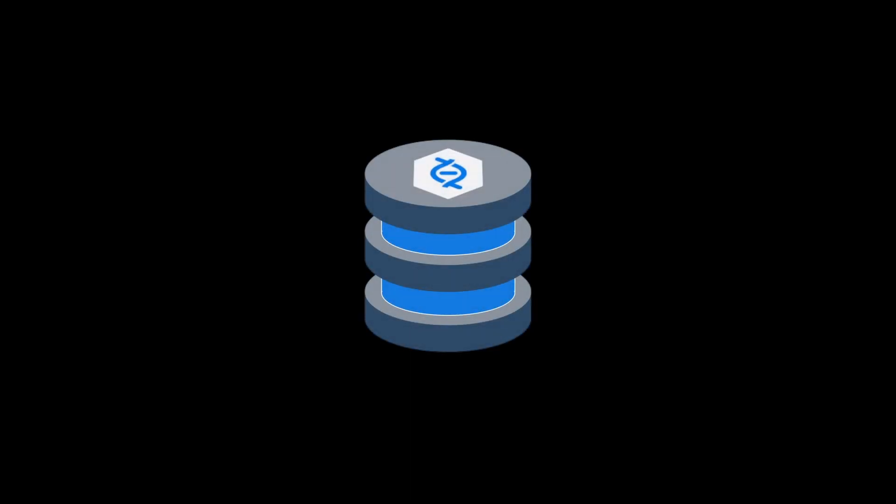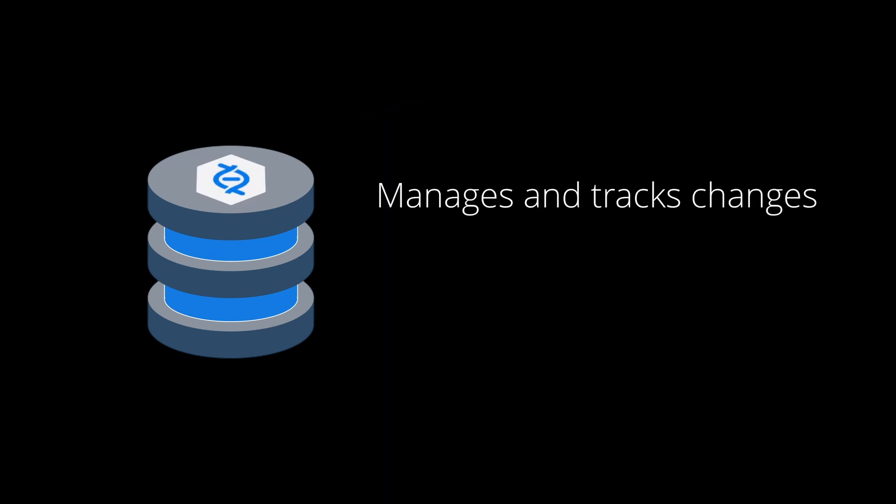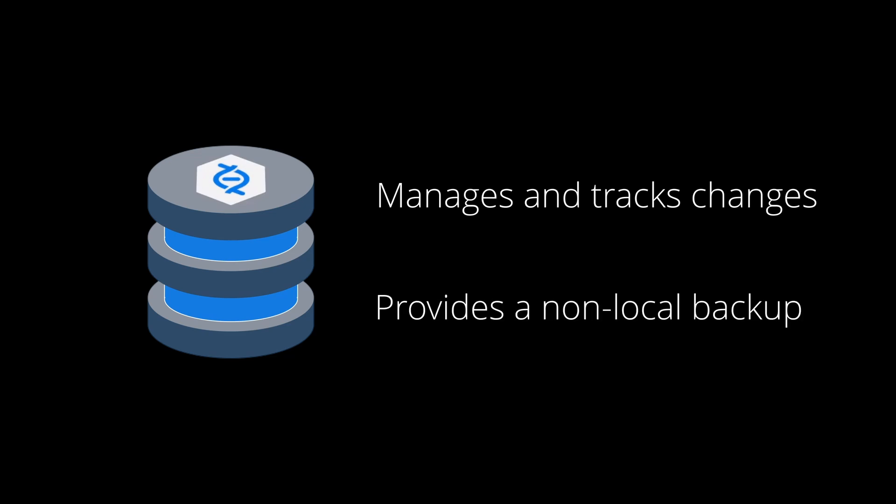The first step, and arguably the most important step — can you guess it? Source Control. I've chosen to use Helix Core by Perforce, because of its easy integration with the Unreal Engine. For those who don't know, Source Control is a system that manages and tracks changes in a project. As a solo developer, the main benefit of Source Control is that it provides a non-local backup of my entire project. If my computer burns to the ground, years of work is not lost.